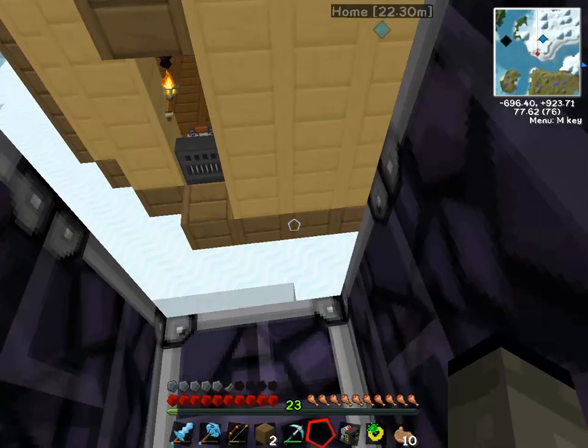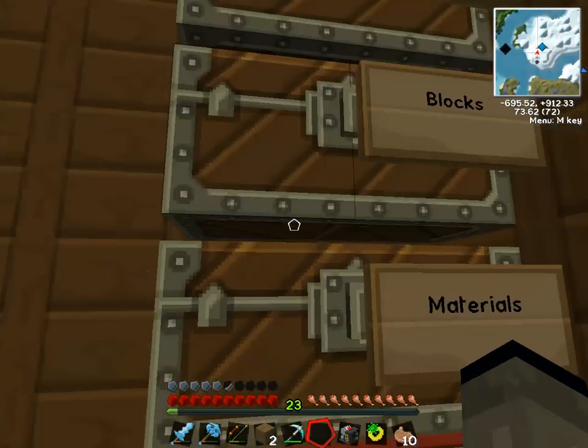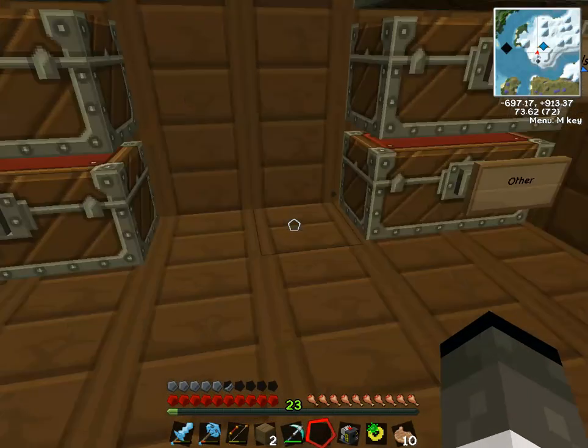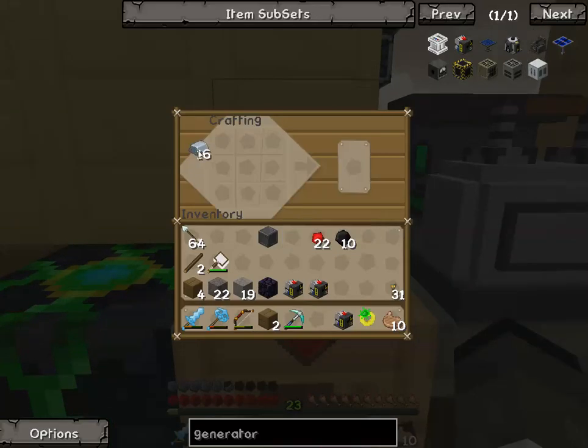What we're gonna need is lava buckets. Do we have any buckets left? They would probably be in tools. We don't have any buckets. So, how many of these are we gonna need? We're gonna need three.